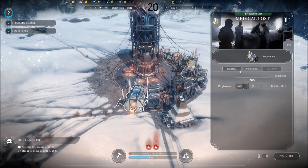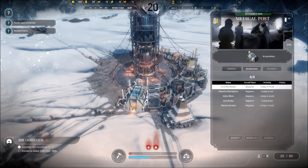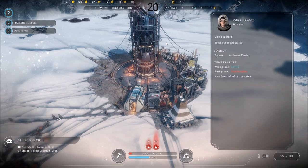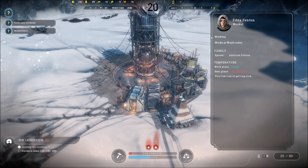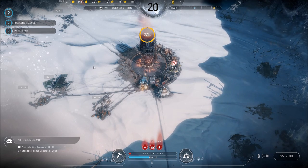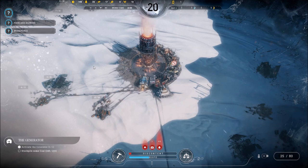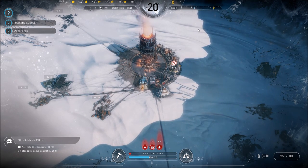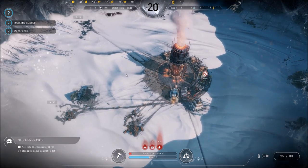We do have a workforce with names — you can actually click on the people. There's Edna Fenton going to work at the wood crates; her spouse is Ambrose Fenton. With this demo build we get ten days of life — not all the tech is in there, of course. We're on day two right now and we can go all the way to day ten, then the demo is over. We'll see how far we can get.